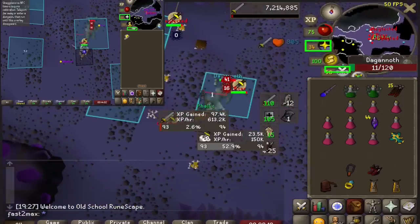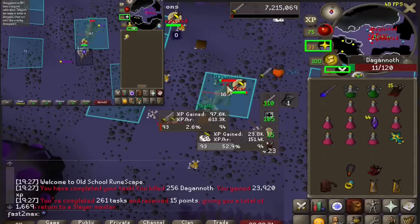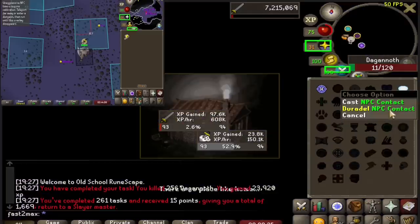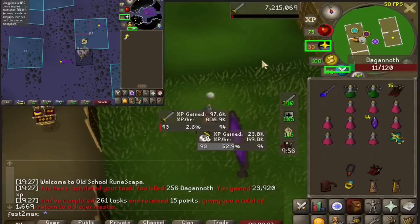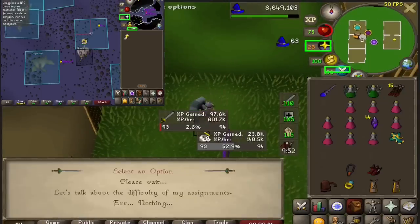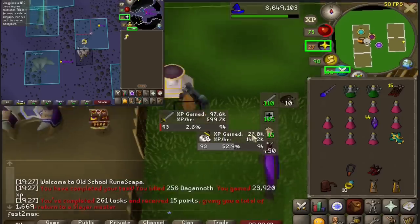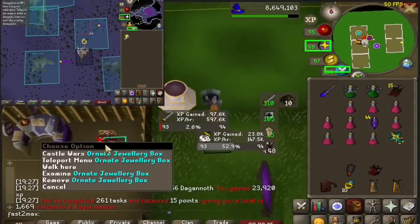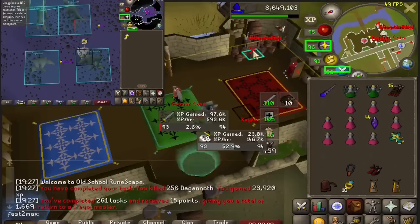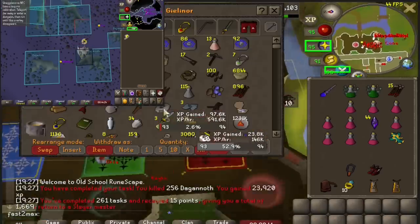I think the worst case scenario would be just to do a lot of Necrodles to catch up. Honestly, since my 200th task, I actually made this margin a lot better looking since I was able to skip hellhounds, cow fights, and all that garbage. When trying to gain as much combat XP as possible, I don't really want to use my cannon since it lowers my combat XP gained and gives me range XP, which is essentially worthless due to the range method we're going to be using in the future.